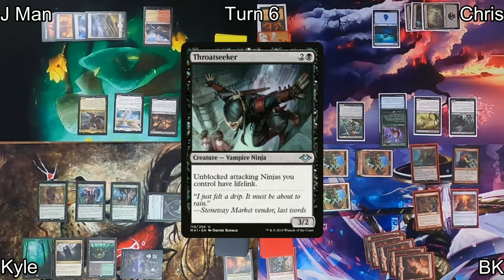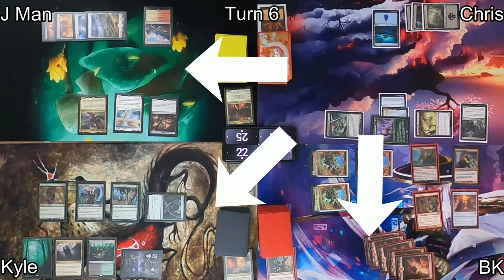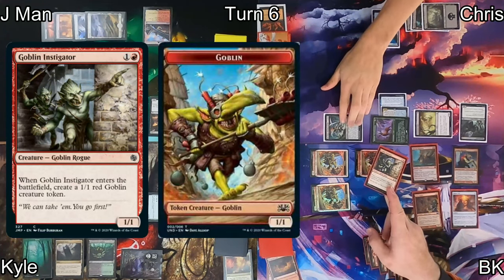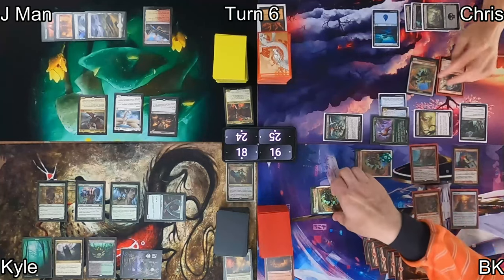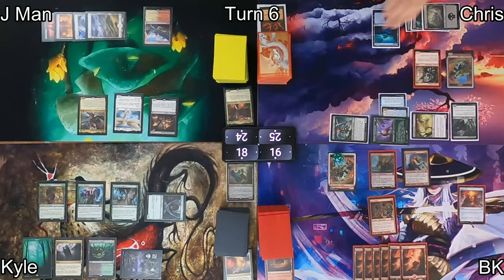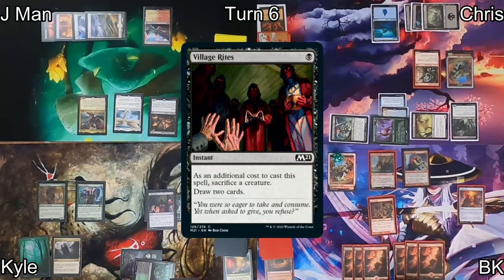Chris plays Throat Seeker for full cost — Linvala is preventing him from ninjutsu-ing anything out. He goes to combat, attacking all three of us: elkified Yuriko at Kyle, Tormented Soul at Jayman. We all take damage, and Ink-Eyes gets my Goblin Instigator out of my graveyard along with a 1/1 token. On my turn I can't activate Krenko and sadly say go.